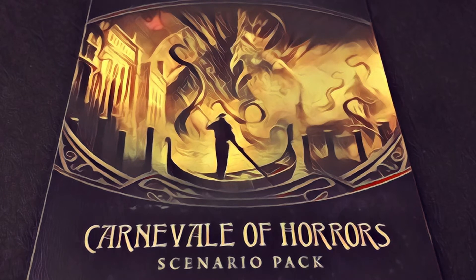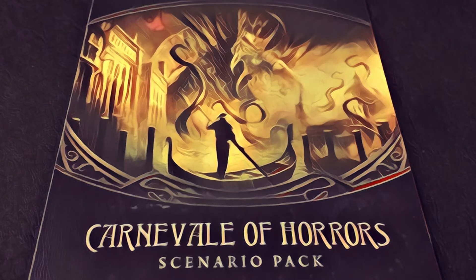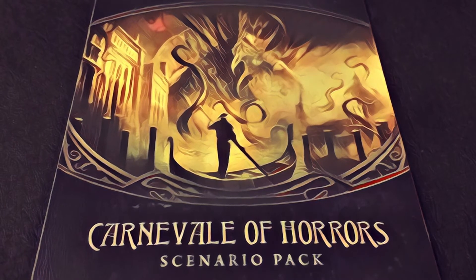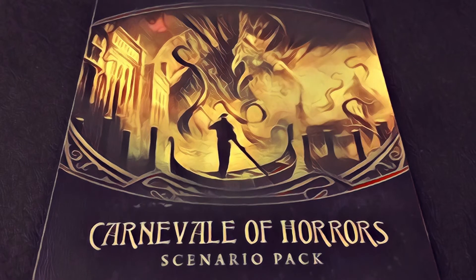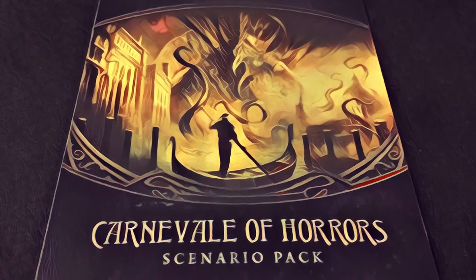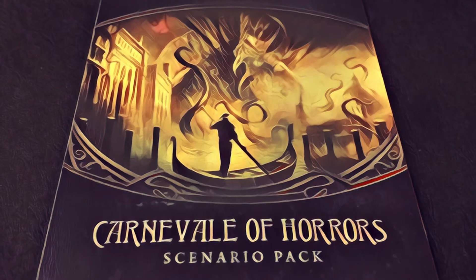The story behind Carnival of Horrors is that the investigators have traveled to Venice, Italy, which is in the middle of a city-wide Carnival Festival. As you would expect from Arkham, sinister forces are at work behind the scenes, and it's up to the players to intervene and put a stop to things.